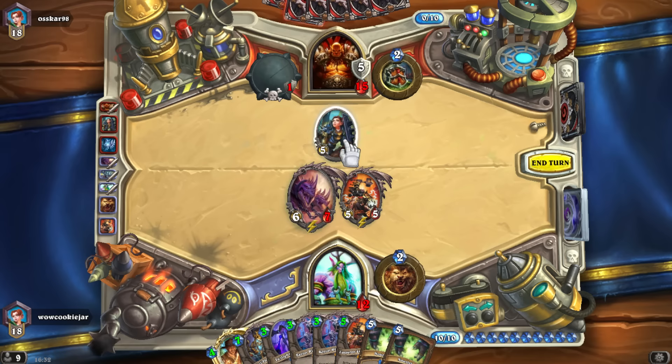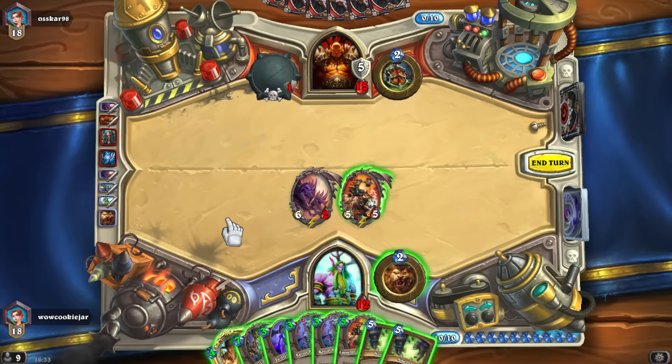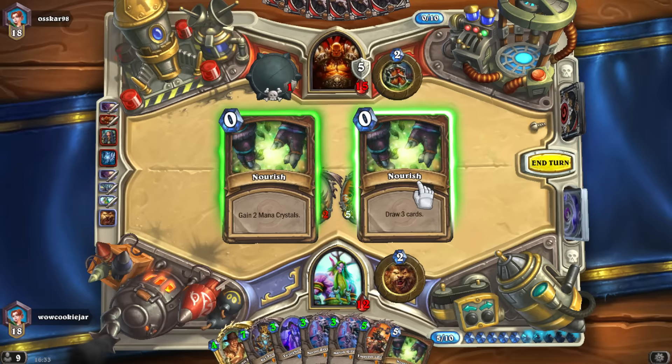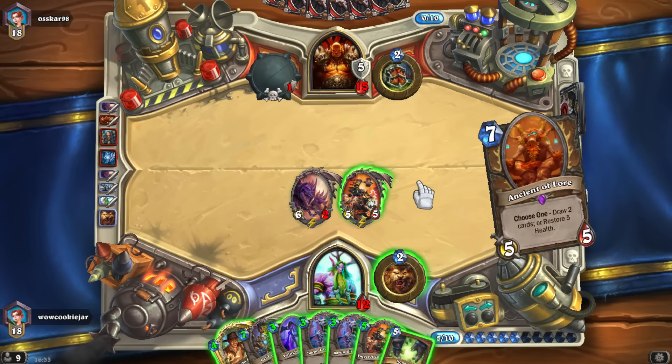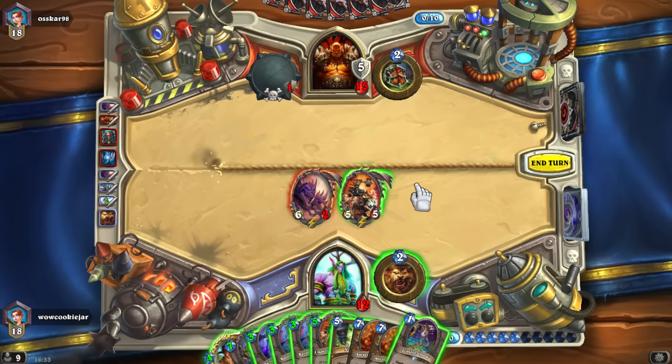We'll make this attack — we'll get rid of his weapon so he doesn't have lethal. We have to use our hero power as well so he doesn't have lethal. I'm dead to Enrage plus Cruel Taskmaster plus Grommash. We can draw and see what we get — we don't have a heal to draw into though. We definitely have to draw three cards here to see what we get because Ancient of Lore...